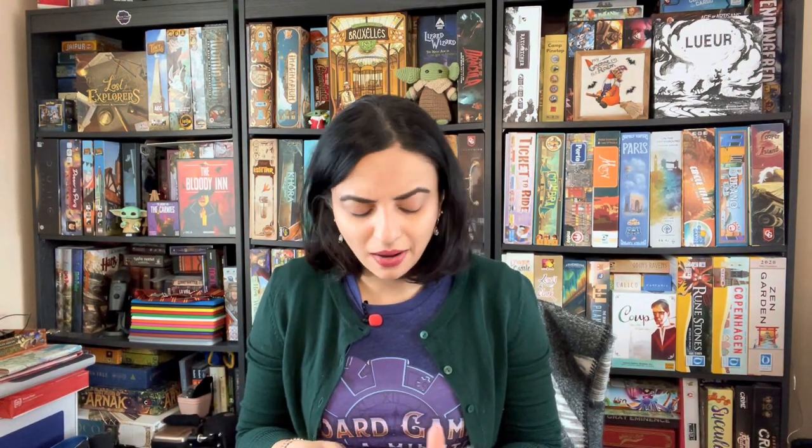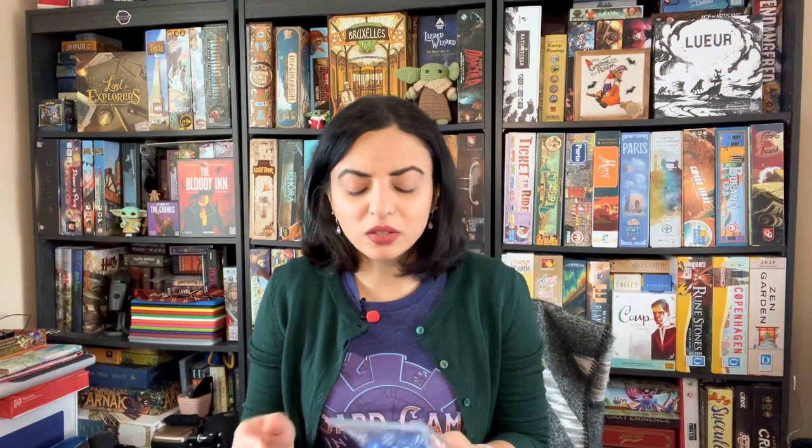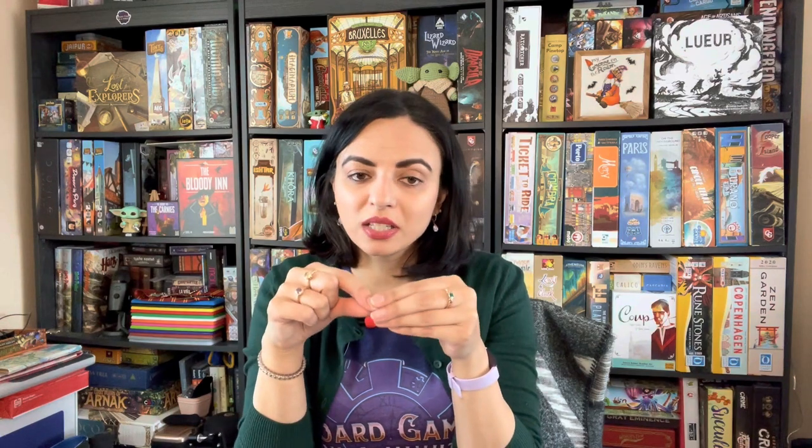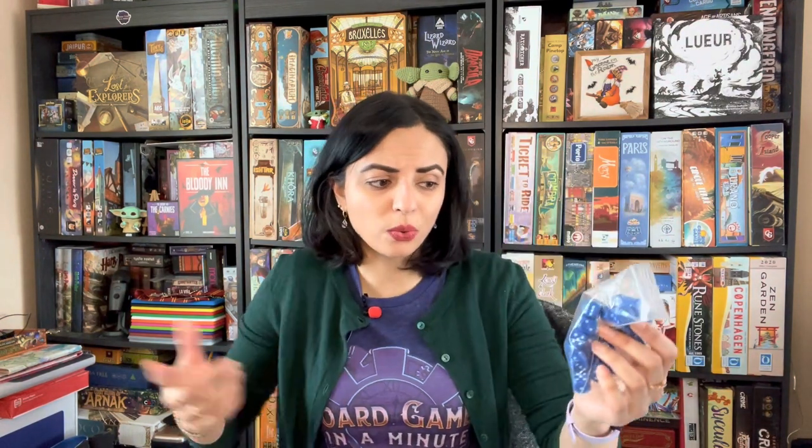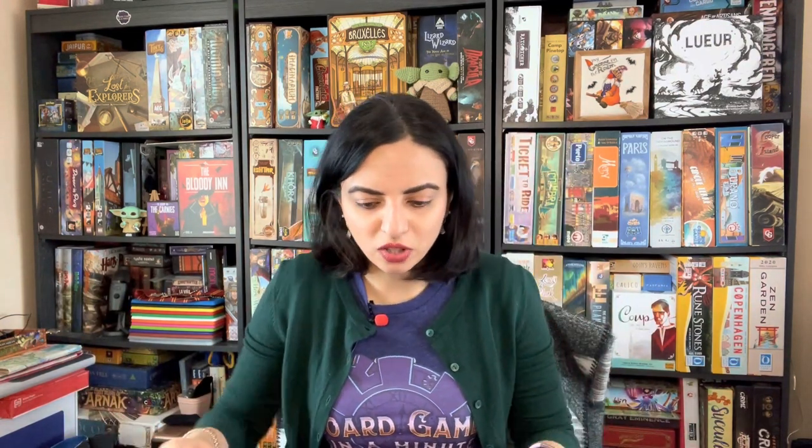The dice color issue is probably unfixable since you draft them. If you remember the game Coimbra, it had little dice holders each player used to identify their dice — if this game had something like that, you could pop your dice into holders before placing them on cards. That would solve the ownership problem, though it would have increased the cost. It's a very small publisher — the designer and artist self-publish — so you could use custom dice or buy special dice as a workaround.